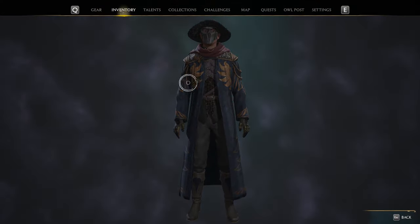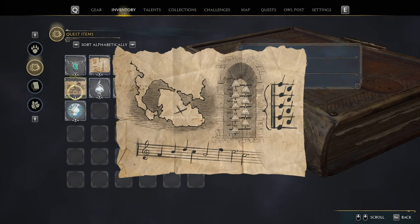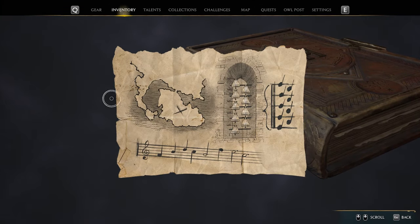When you get given the mission, go to your inventory, then quest items, mouse over the map, and then click F to view it.